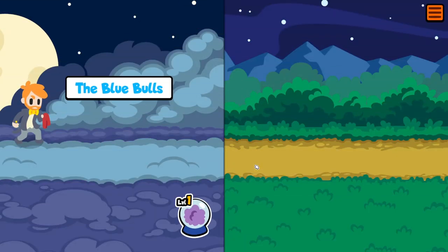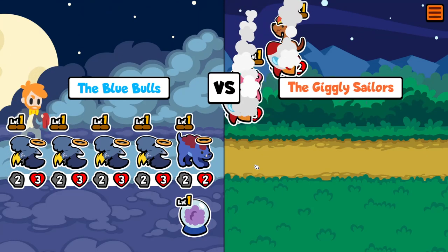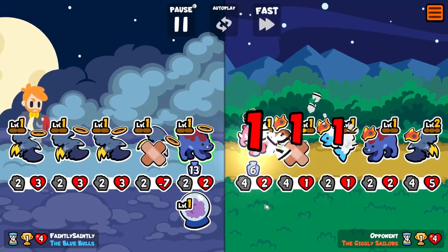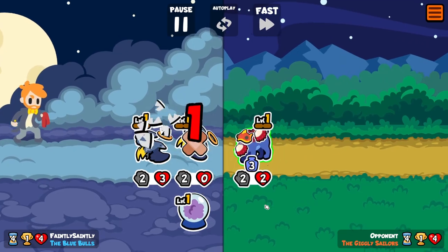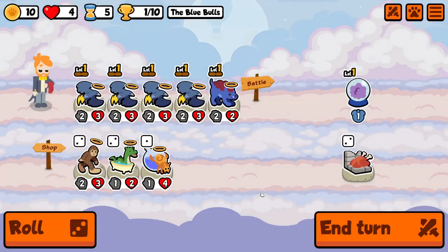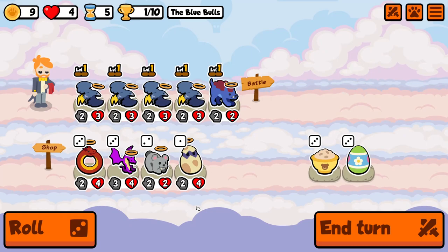Let's see what this does. Giggly Sailors, what have you got? The Rambutan saved their butts there, but this wasn't a spectacular failure like I thought it might be. They really want us to have Thunderbirds.